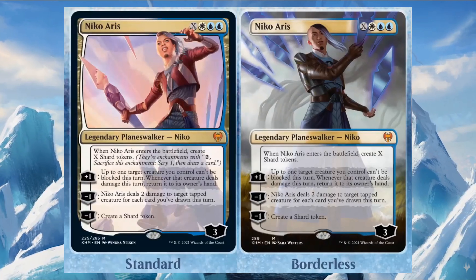Niko Aris costs X, one white, and two blue — it enters with three loyalty counters. When it enters, create X Shard tokens, which are enchantments that cost two generic mana to sacrifice and draw a card. Plus one: up to one target creature you control can't be blocked this turn; whenever that creature deals combat damage, return it to its owner's hand. Minus one: it deals two damage to target tapped creature for each card you draw this turn. Minus one: create a Shard token. With X as zero, this planeswalker enters for just three mana with three loyalty counters, which is quite powerful.